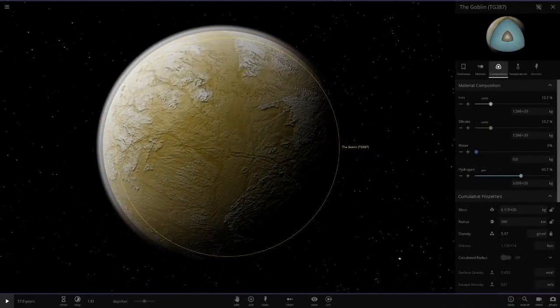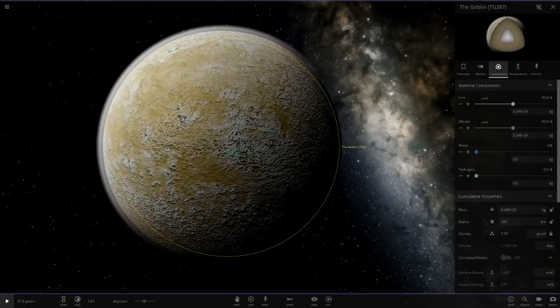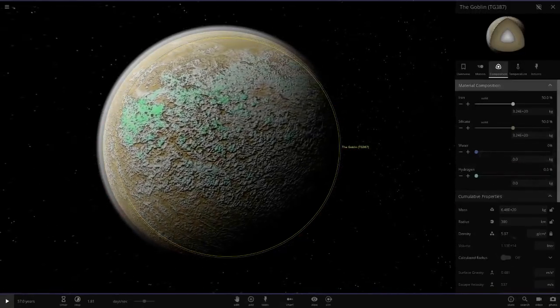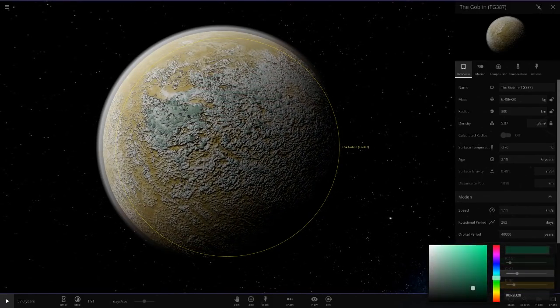This is the worst one I think for the custom templates. I really want them to add more surface textures — that is something I really really want. What about that one? Oh, I'm liking that. Look at that. If I darken the green again — now that's looking fine, I like that.